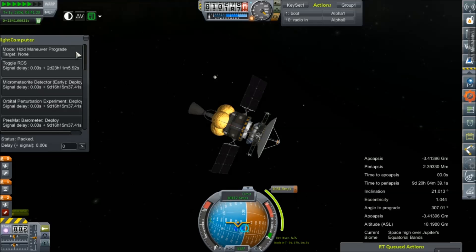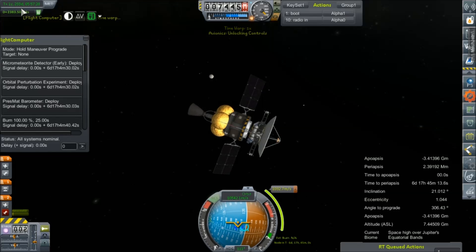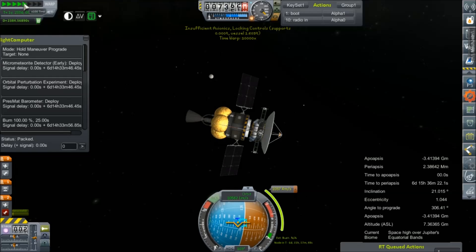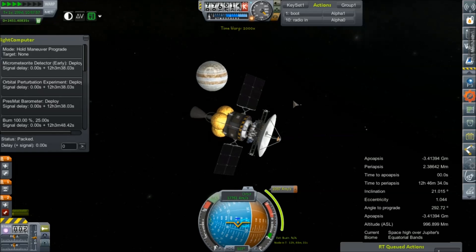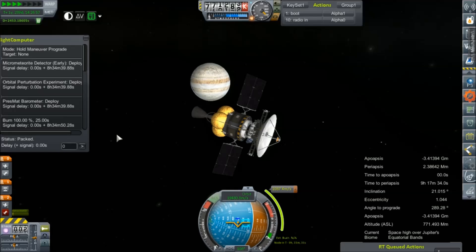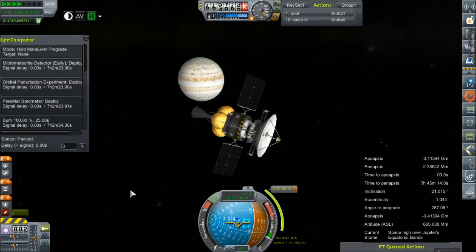I have been trying very hard to correct the Z-fighting with the clouds on Jupiter, much to absolutely no effect whatsoever. You can see how it looks all kinds of weird and fuzzy. I was really hoping to avoid that by the time we got here. If anybody knows a solid fix to make this not happen, I'd be so interested to hear it. Playing with the alt-zero menu on RSVE has yielded me exactly no results.